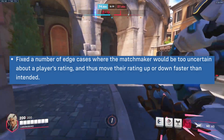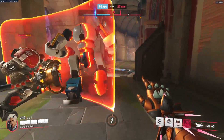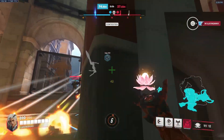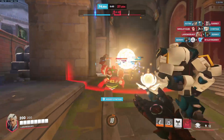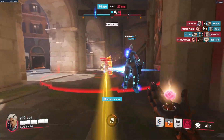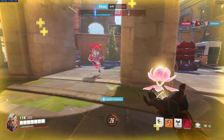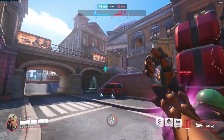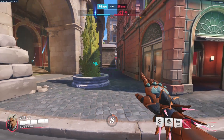They also fixed a number of edge cases where the matchmaker would be too uncertain about player ratings and move ratings up and down faster than intended. The matchmaker is still pretty inconsistent when it comes to deciding which teammates to pair you with or which enemies you should go up against. The only thing I expect now is that if you win one game, your next will most likely be more difficult. It's like running on a treadmill — instead of gradually getting your speed up, the game cranks the dial until you're running as hard as you can, then gives you some breathing room, then cranks the intensity right back up. This is how a lot of people probably get their losing streaks.